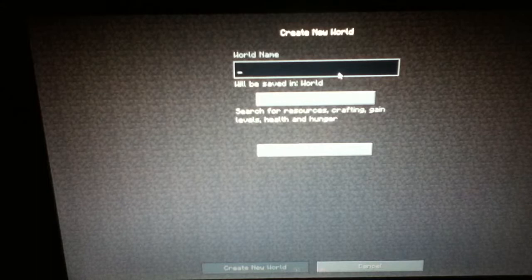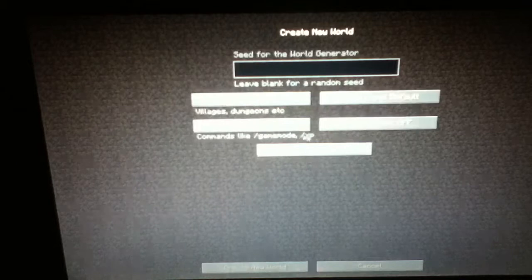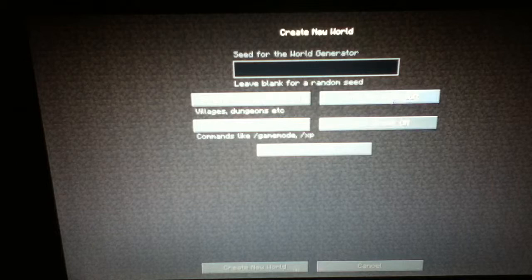Caps lock is on — Y-O-U-T-U-B-E W-O-R-L-D. Survival, cheats off, demonstrations on, bonus chests on, default. I really like using bonus chests, it's really helpful sometimes.